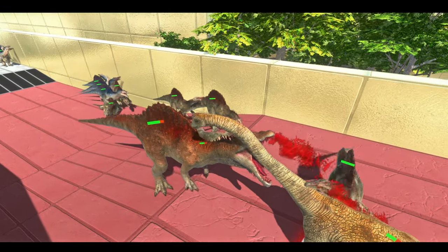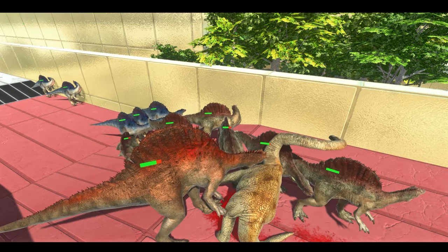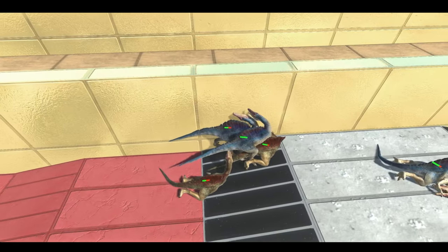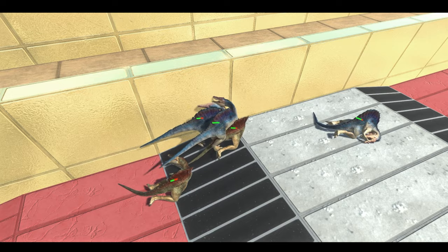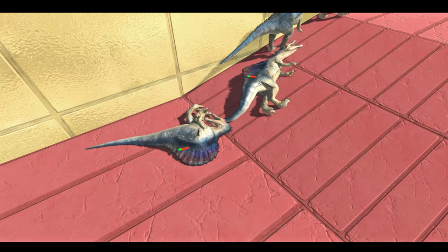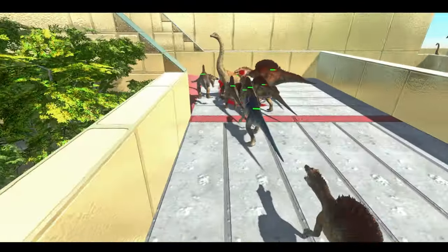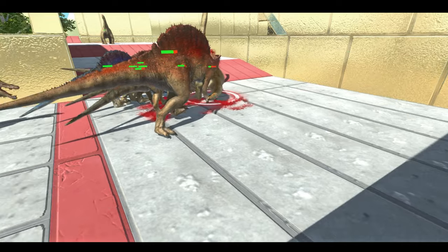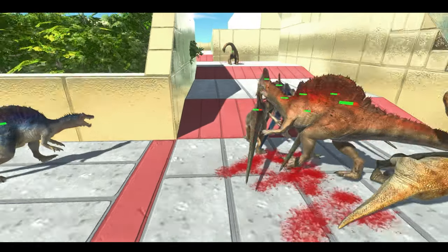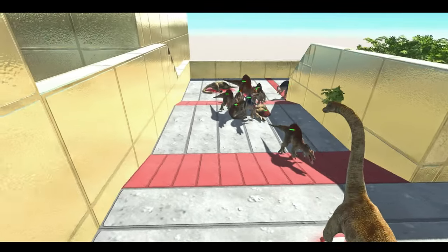We have the elder Spinos taking the first attack and killing the first Brachiosaurus. He has lost some health but nothing major. And we have a traffic jam here where we have 1, 2, 3, 4, 5 Spinos knocked down on the floor and a few here knocked down and severely injured, which is rather unfortunate. This is the second Brachiosaurus to be engaged in battle and he is taken out very easily. Now we have the third one.